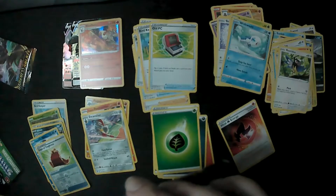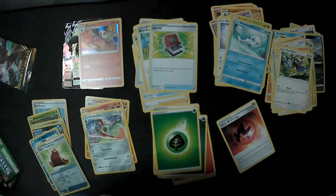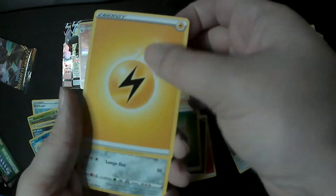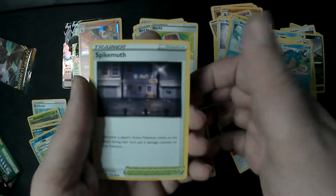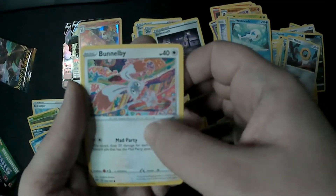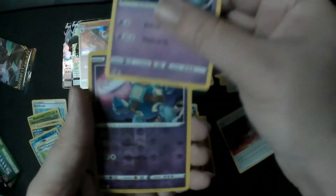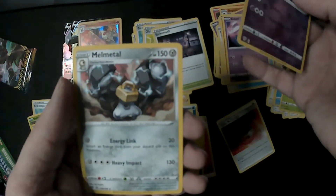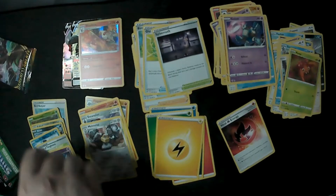Pack number seven — nearing the end of this one. We've got Lightning Energy, Lairon, Simipour, the new Spikemuth Stadium — very nice — Meltan (didn't know he was going to be in the set), the Mad Party Bunnelby, Paras, Larvitar, Golett, and Reverse Golett. And there we go — we've got Melmetal for the rare, nice, to go with that Meltan in the back.